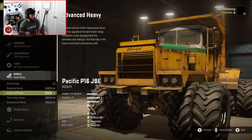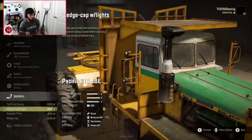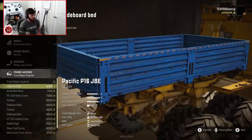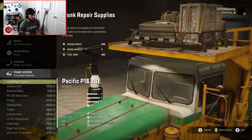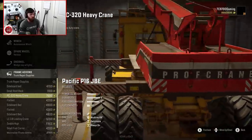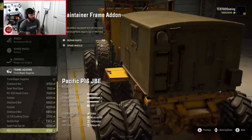Let's throw on an autonomous heavy winch — a heavy autonomous winch, which is ridiculous. Then we'll add a spare wheel, in-cab spare as well, and a wedge cap with lights. For frame add-ons you've got a lot: trunk repair supplies on top, a sideboard bed on the back which basically turns this into a tractor capable of flatbed work. There's also a 320 heavy crane, normal flatbed, sideboard, 3.8 loading crane, saddle high, small fuel carrier, and maintainer frame add-on.